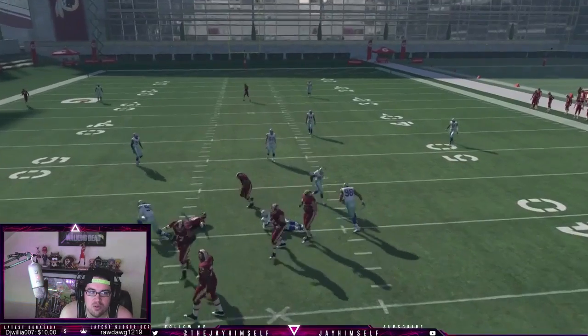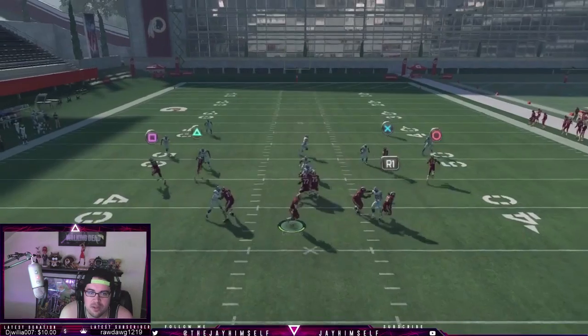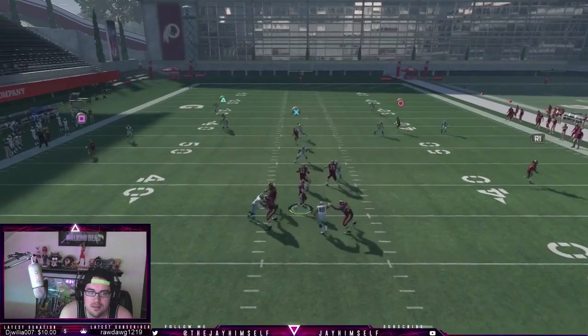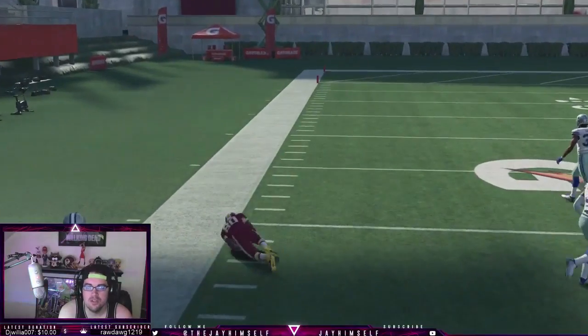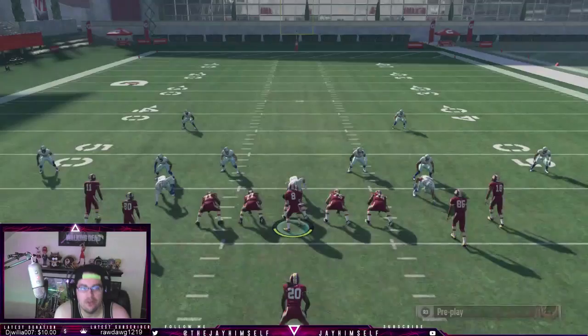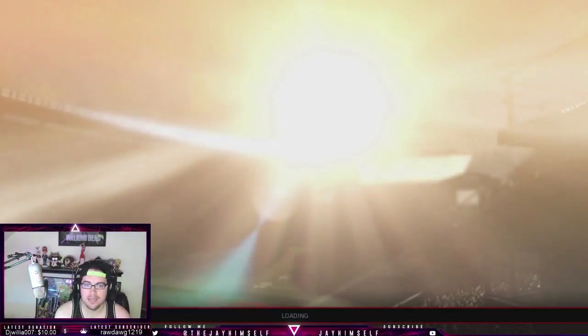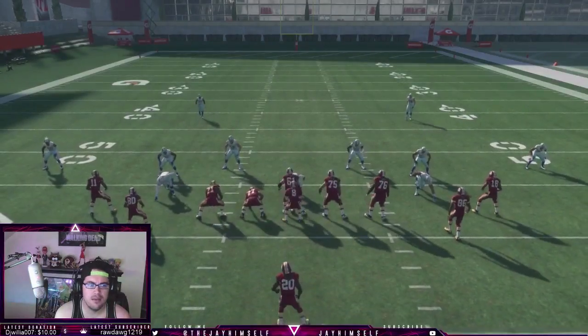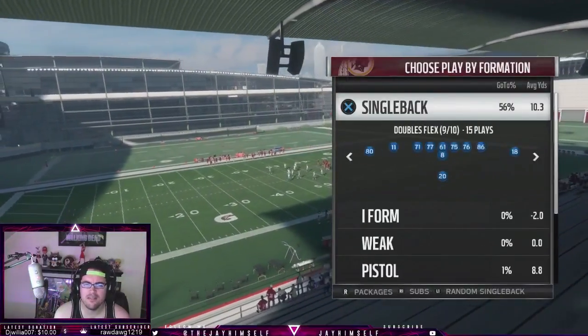As you see, the corner route was definitely open again. We're actually making an adjustment now, but this is how you would beat a soft squat cover two. You can basically buy time and throw it. The best defense to stop this right now is to be in cover four press, shading underneath — the outside DBs will defend it — but that's just leaving everything over the middle.